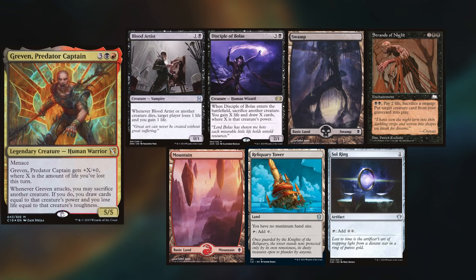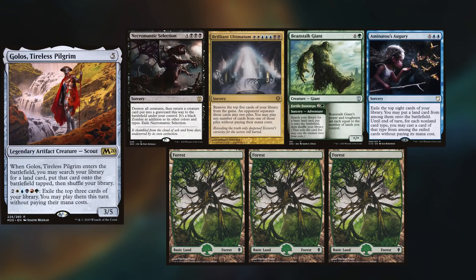Hey gang and welcome back. Today's game is another Gamebreaker Gang one, with me playing my old Greven deck that has since been discontinued. I keep a Blood Artist, Disciple of Bolas, Swamp, Strands of Night, Mountain, Reliquary Tower, and Sol Ring. Martin is playing Golos, keeping a Necromantic Selection, Brilliant Ultimatum, Beanstalk Giant,